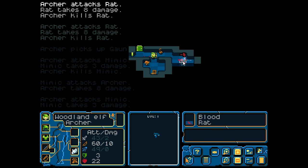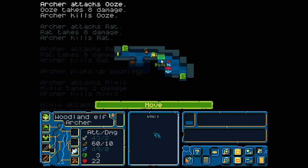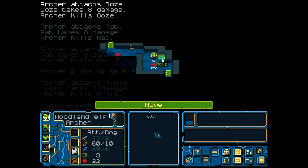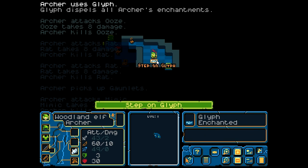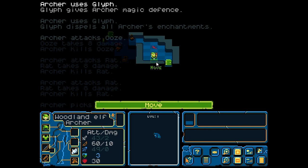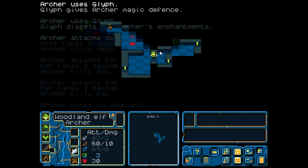So we're just going to shoot these rats. The cool thing about this level is that there are all these glyphs on the ground. I know I keep making this comparison, but you have to admit the similarities to Dungeons of Dreadmoor are demonstrable. Like that game, this level has a bunch of glyphs on the ground and they all do different things. If we step on this first one it dispels all my enchantments — meaningless. The second one gives archer magic defense, which is good. So you'll see a ton of glyphs here and they all do very different things.